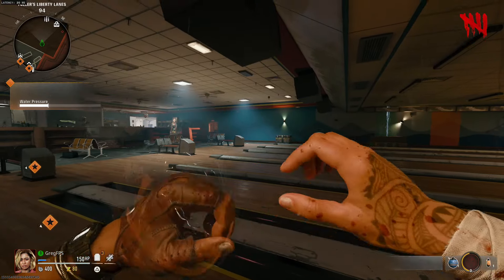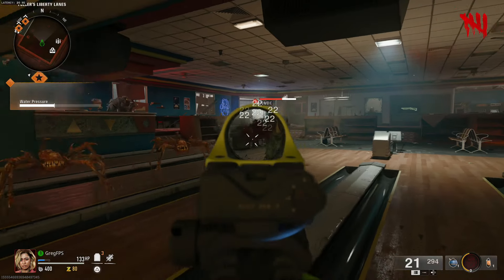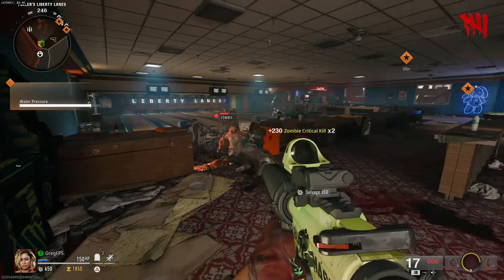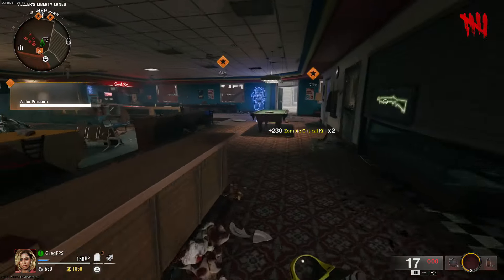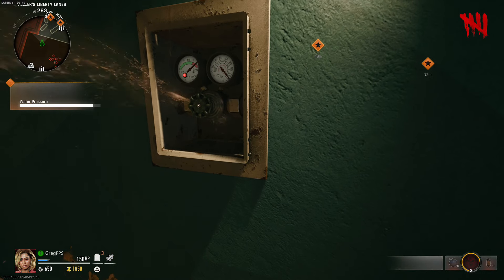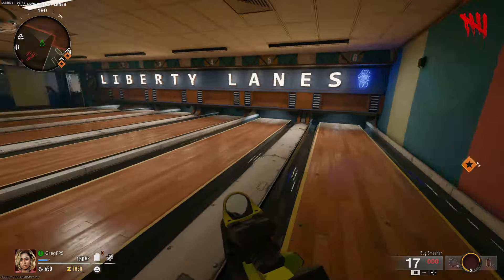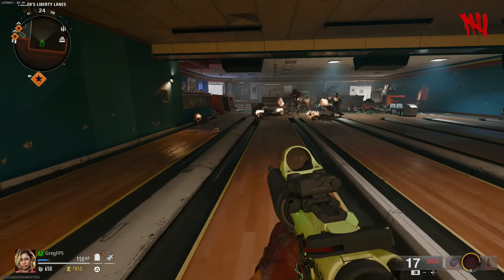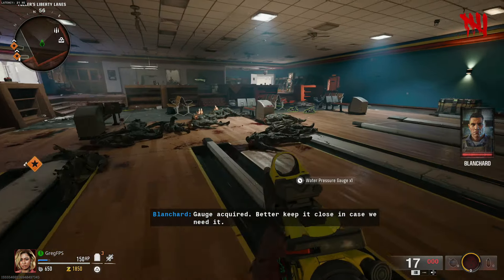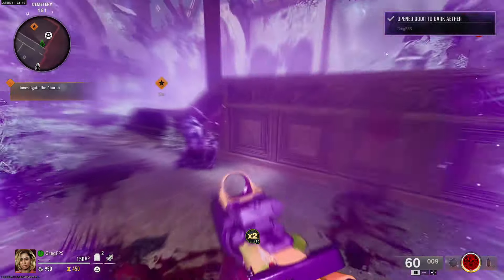I recommend running something like decoy grenades, as that would help a lot. Essentially unlimited zombies are going to spawn whether you're playing solo or co-op, so if you're playing solo you really want to avoid as many zombies as possible. Try to kill some if you can, then make your way back and forth over to the valve. Eventually you'll get the gauges — keep in mind the water pressure will rise if you don't move fast enough, but you can get the valves for the jet gun.